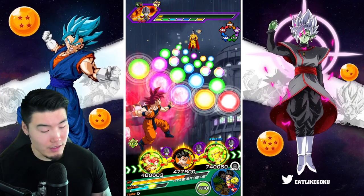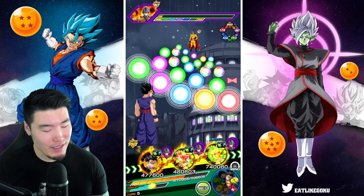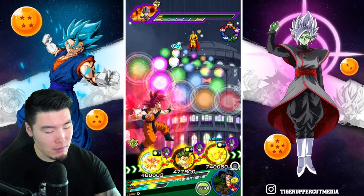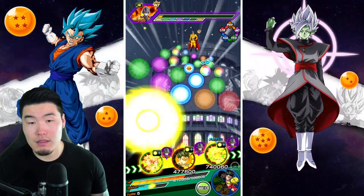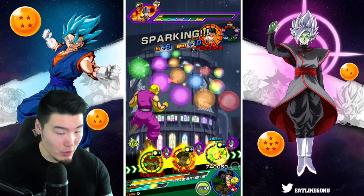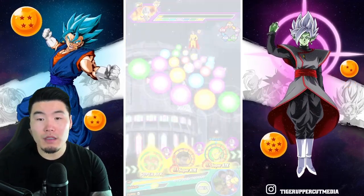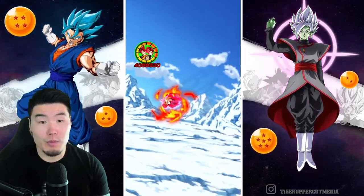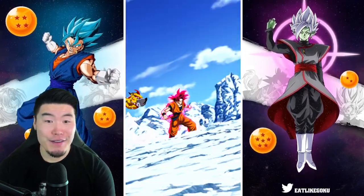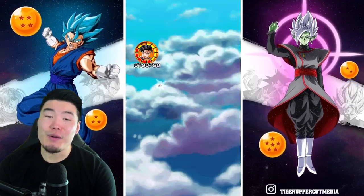We can't really afford to put these guys in the middle where we can get a lot more tech orbs — there's just too many attacks there, I just don't trust it. I'm going to give these to the God Boys. We'll give these to Gohan for a very nice almost 24k super, and then we'll still give that 18k super to Piccolo. Double supers here would make me very, very happy.